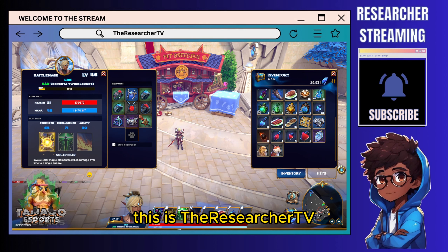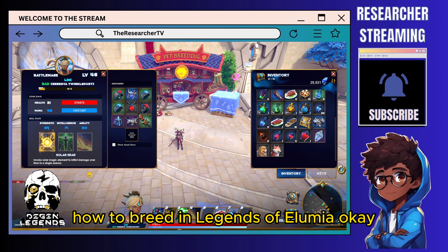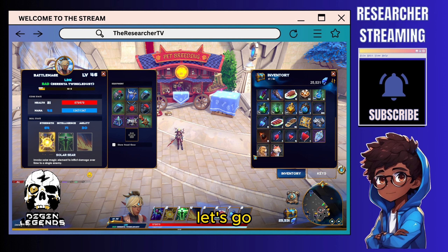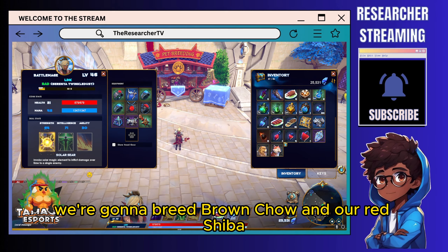Hey, what's up guys, this is the Researcher TV and I'm going to show you today how to breed in Legends of Illumina. Okay, let's go. So right now we're going to breed our Brown Chow and our Red Shiba.